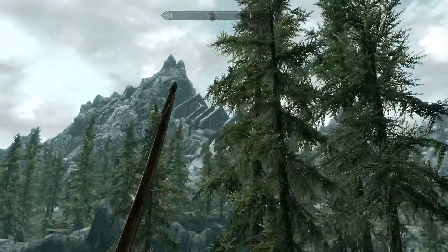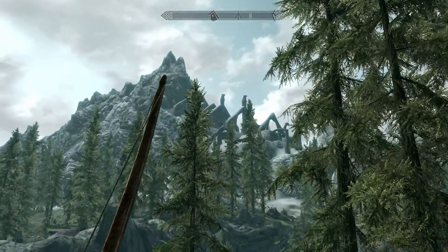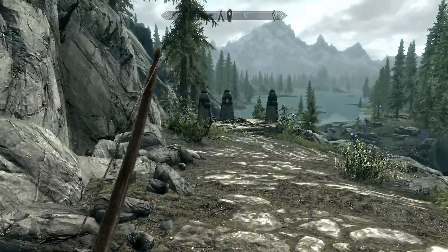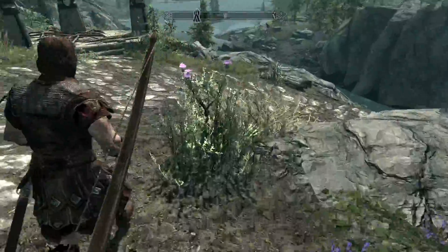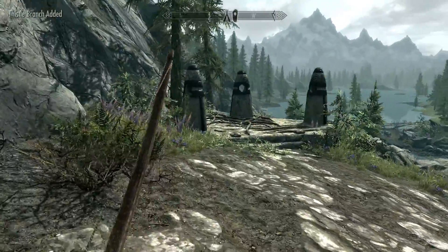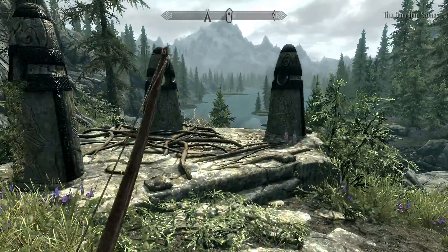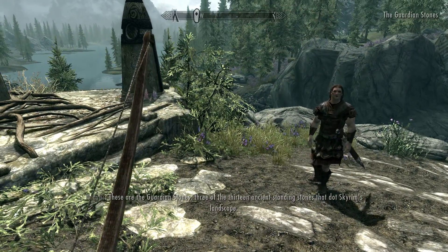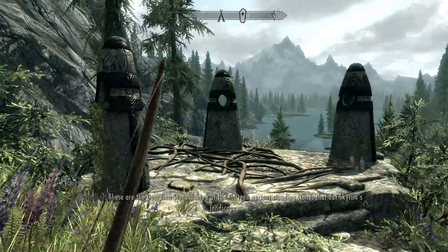He's talking about that awesome thing up there — it is super creepy. Also it's covered with bandits. These are the Guardian Stones — three of the 13 ancient standing stones that dot Skyrim's landscape. Awesome.